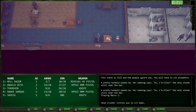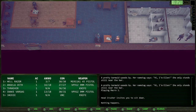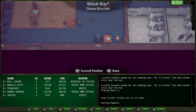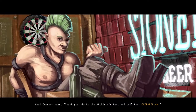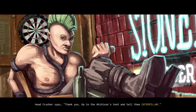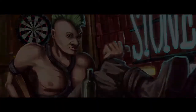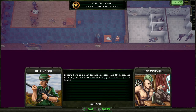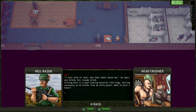Head Crusher invites you to sit down. Visa card - looks like we want to use the Visa card on space. I guess we're just showing it to him, not giving it to him. Head Crusher says thank you. Go to the Atchison's tent and tell them: Caterpillar. Let's ask about Ugly - love to chat, but that topic bores me.